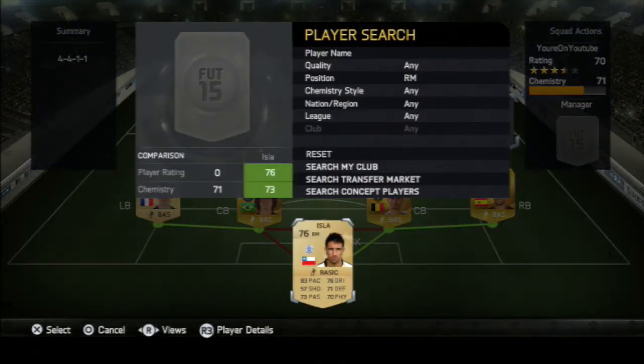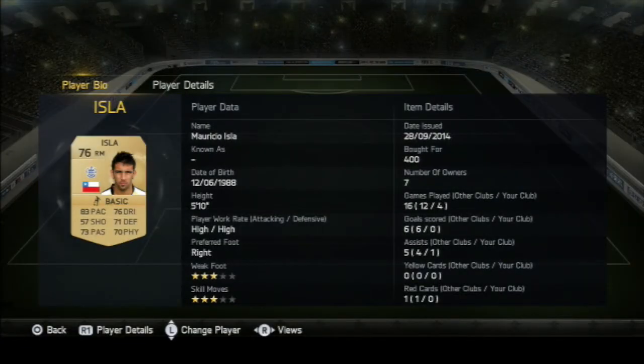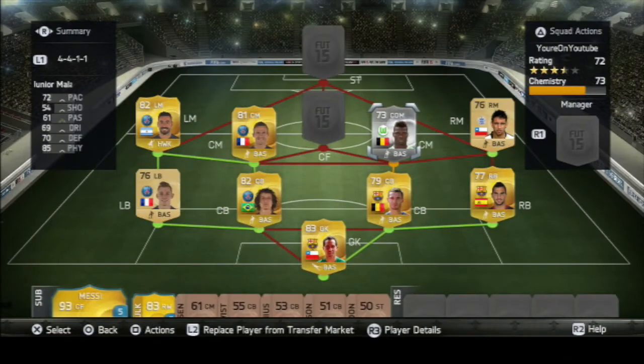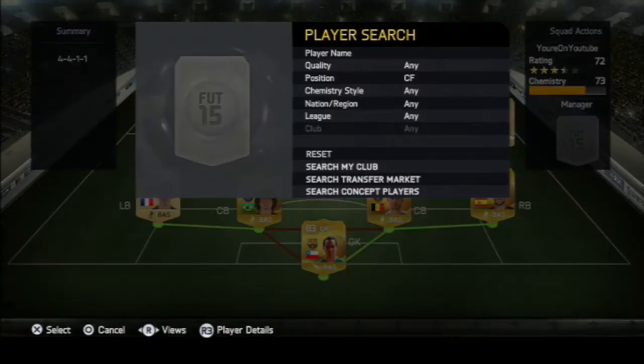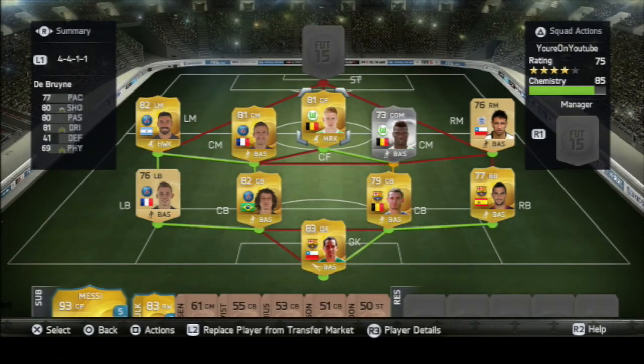At right mid we've got Isla, who is basically discard value. He got me an assist in four games, has awful shooting and 83 pace — he's mostly there for chemistry reasons, which probably hints at what striker we're using. The reason I also like Molander is because we've got De Bruyne, and he has a perfect chemistry link with Molander.